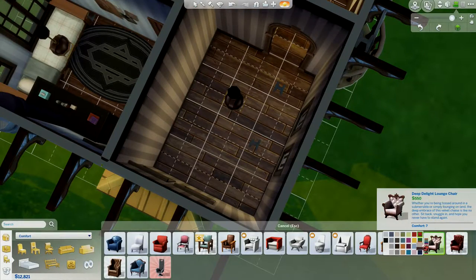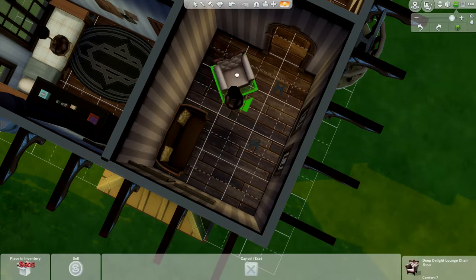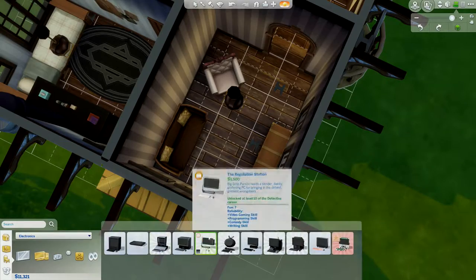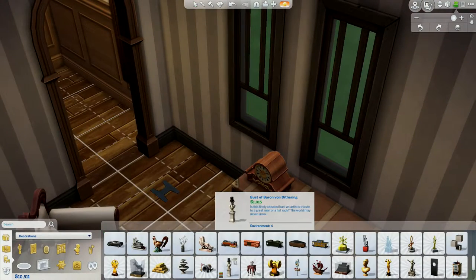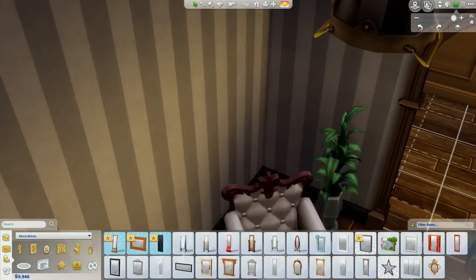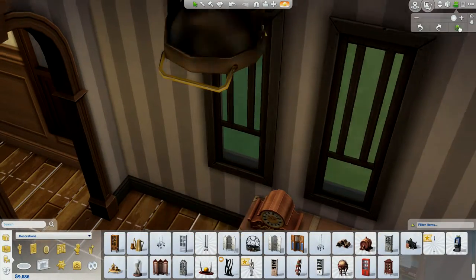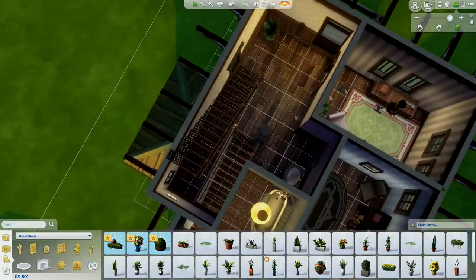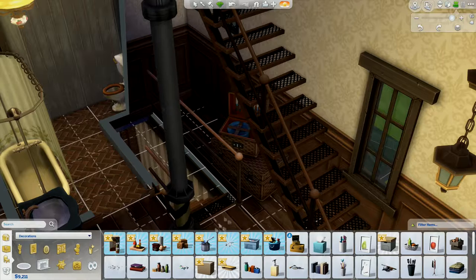I decided to change that into the living room, which is so tiny. I feel like if you're in a steampunk world, you don't really need that big of a living room — you'd do more adventuring or make steam stuff. So that's pretty much the entire living room. I wanted to add a bookshelf in there, but I just couldn't really find the space for it.